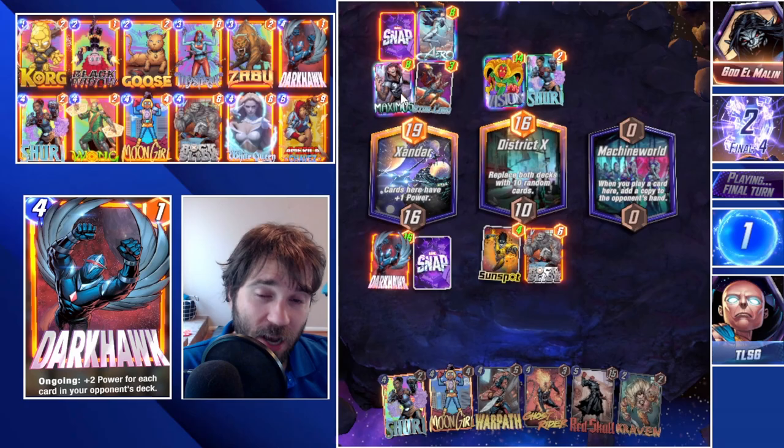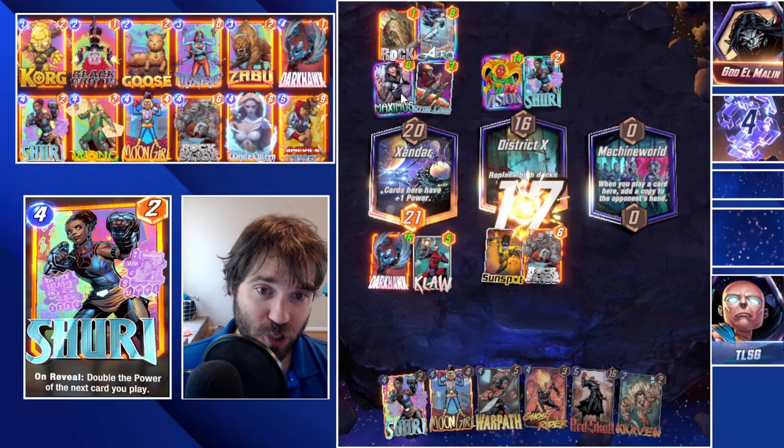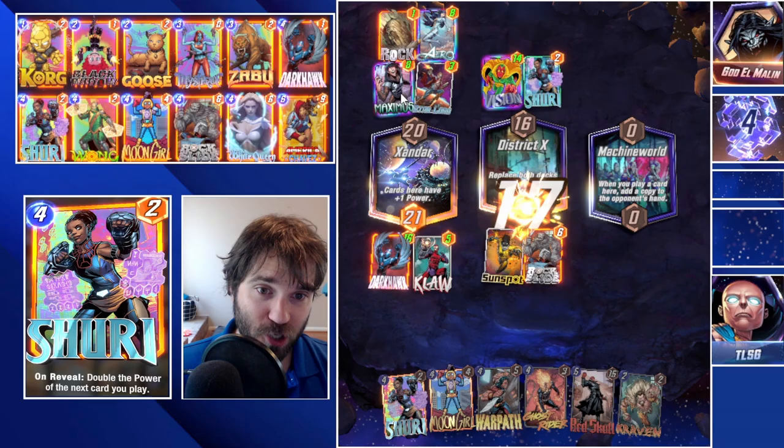Wow, they use an Arrow to pull our cards over. It's going to be the Claw, which gives us another five power — giving us the win in Xandar by one. And our Sunspot absorbs some energy in District X, so we win that one by one as well.